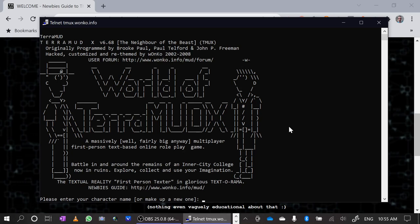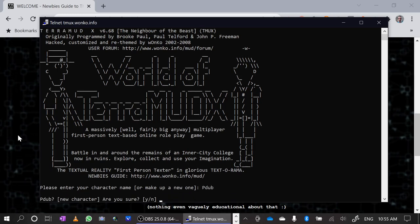There are no graphics, no buttons, nothing. It wants me to make up a character name. I'm going to make up a unique character name — I'm going to call myself P-Dub. That shouldn't exist. Good. New character.